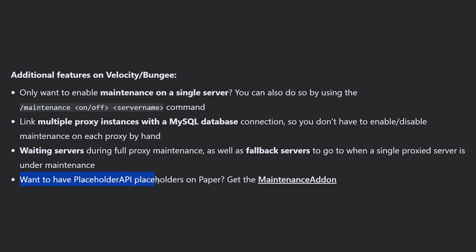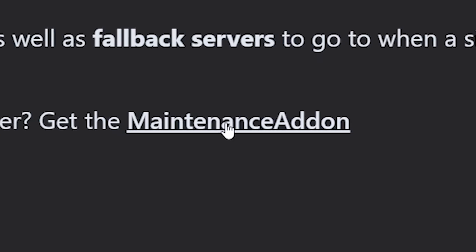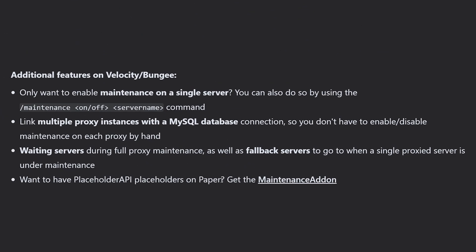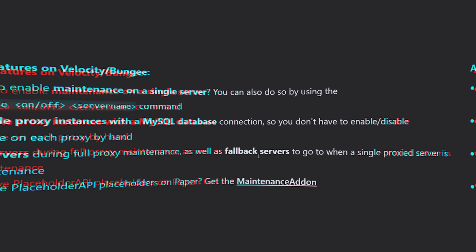It also says that if you want PlaceholderAPI support on Paper, you can get this Maintenance add-on. The timer shown earlier is just included with the plugin — you don't need PlaceholderAPI for that. But if you want to use PlaceholderAPI placeholders inside of your maintenance message, you can do that with this add-on.